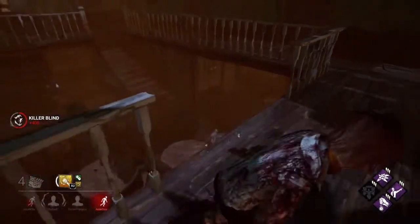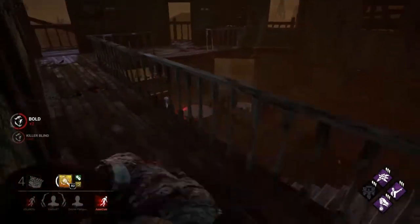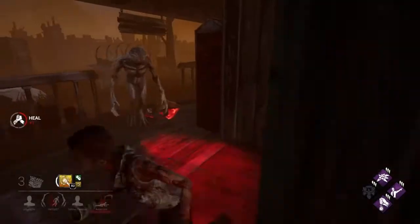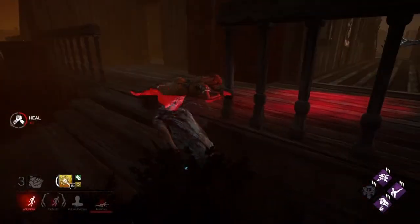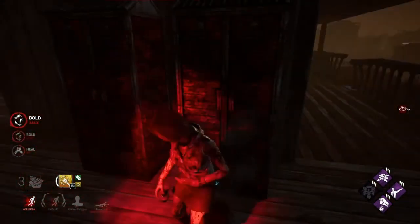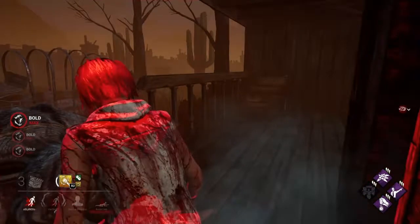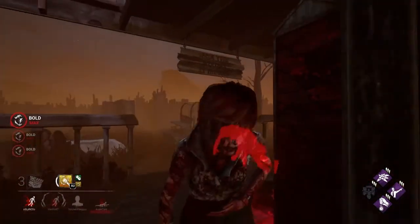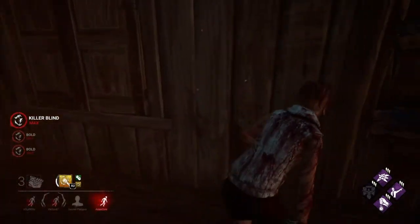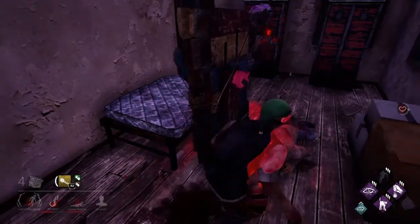It's good to note that you can also do J-Tech with lockers. Not a whole lot of people know about this, but quite a few do. Basically, when the survivor is down in front of the locker, they hold their sprint button. When you vault into the locker, the killer goes to search it, then you vault out, and it makes them pick the survivor up instead of searching the locker. So then you can run to the side and get a flashlight save. But it only works in areas where there's an open side or open back that you can run to and get the save.